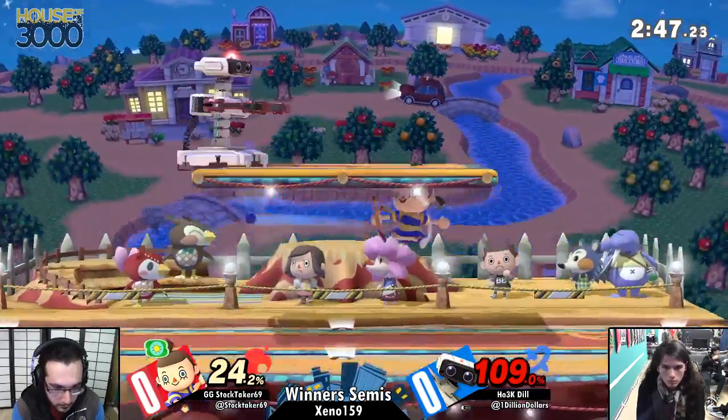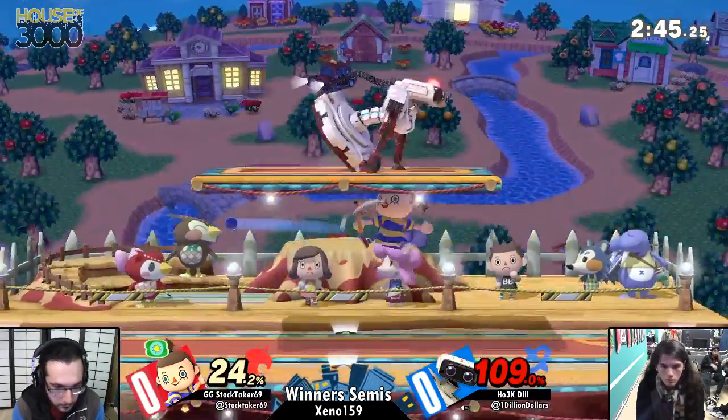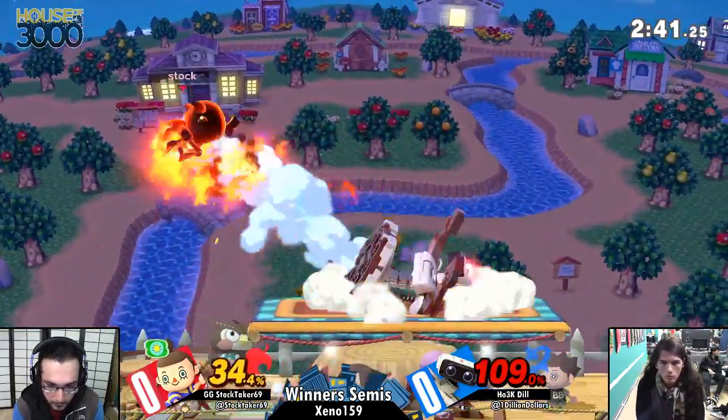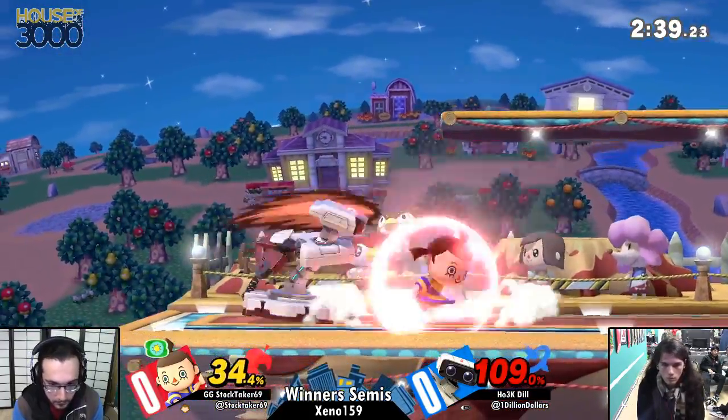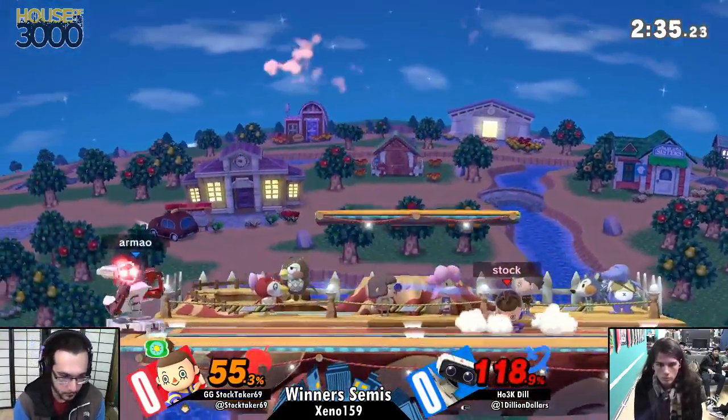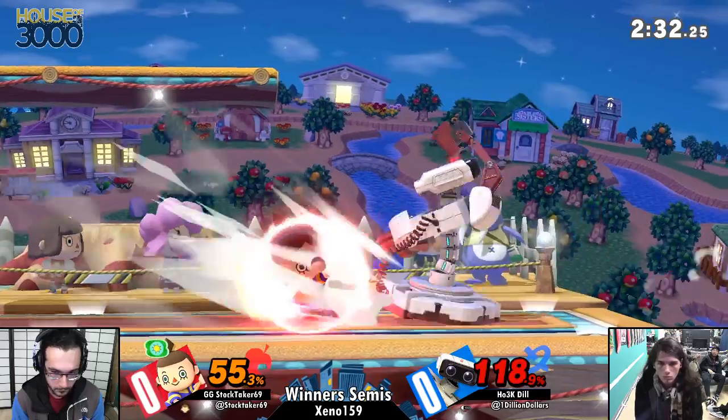There goes the last one. There goes the gyro again — it is gone forever in this game. We'll see it again in game two, I'm sure. Stock. Nair. Fun fact — Villager can now Nair twice in a short hop, which is a very strong defensive option.